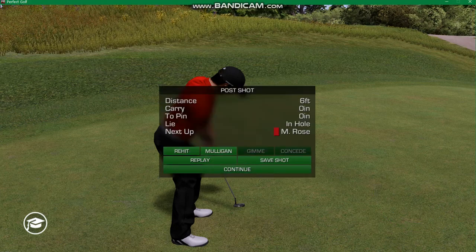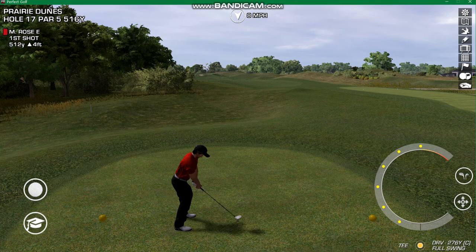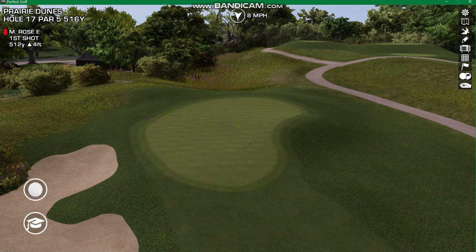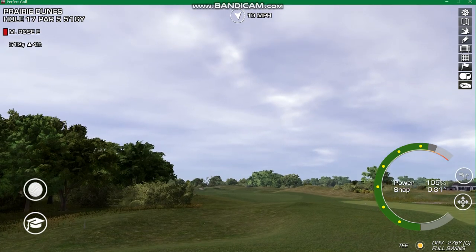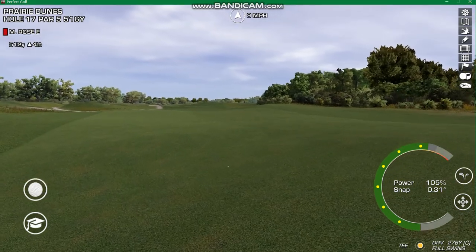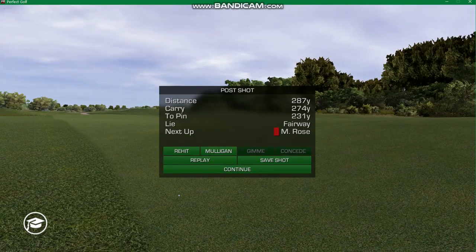On to the final hole for today, which is number 17. This is one of only two par fives — it's a par 70 course, so there's one on each nine, and they're both fairly short, around 515 to 520 yards, so they're very reachable. The primary defense, as with many of the holes at Prairie Dunes, is just the green complexes — a little smaller than average and featuring some pretty wicked slopes. The course itself maxes out just under seven thousand yards, so it's really not a long course. The greens are really the primary defense.